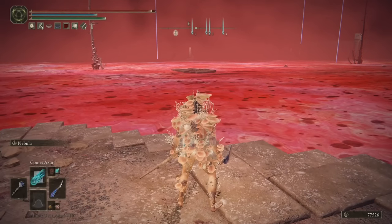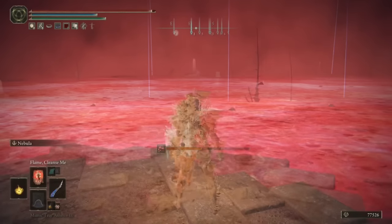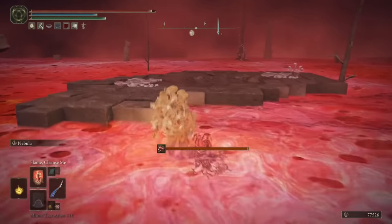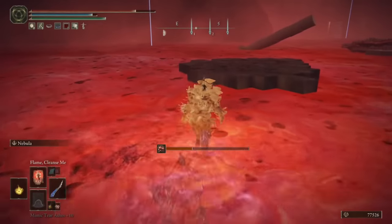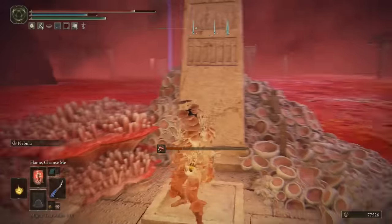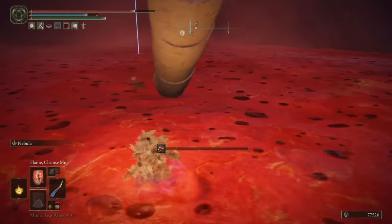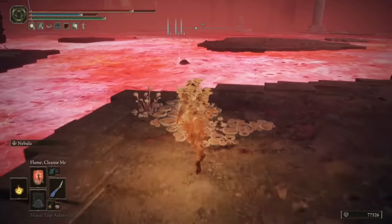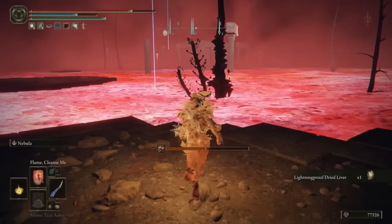Now we've taken out that boss, raised all the platforms, and swooned over the sword, it's time to move into the southeast of the lake. There really isn't much voiceover I can provide for this section, bar just calling out what items are around here. So we need some really cheesy copyright-free version of the Benny Hill theme while my character just whizzes around at speed. Back where I just raised the platforms, you've got a Golden Rune 7 and a Golden Rune 10. Then a little bit further to the southeast is some Lightning Proof Dried Liver.